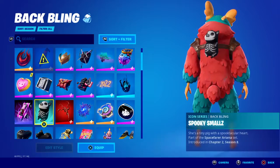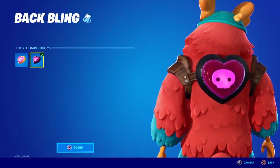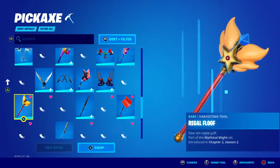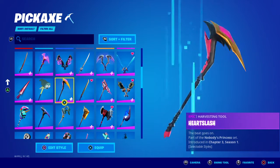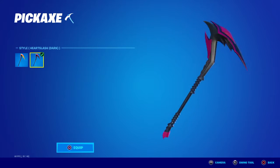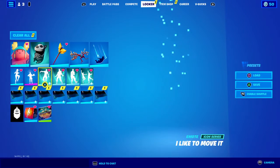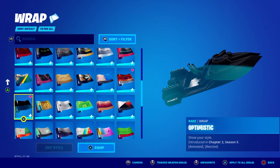That's the skin. Let's check out the back bling — that's also really fresh. Yeah, that looks really good. Let's check out the pickaxe. Oh, it's one of the purple ones. That is good. I like that — that looks cool, that is really cool. And the wrap — okay, okay.